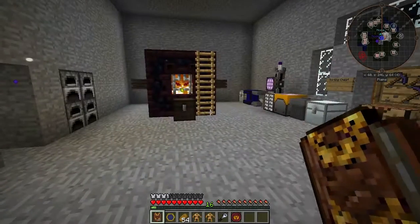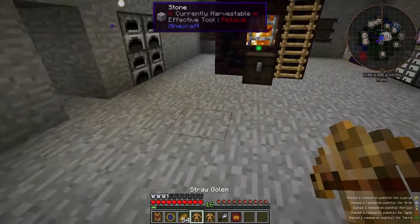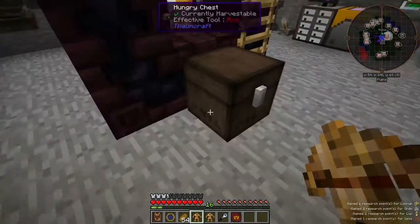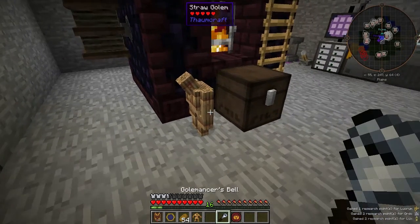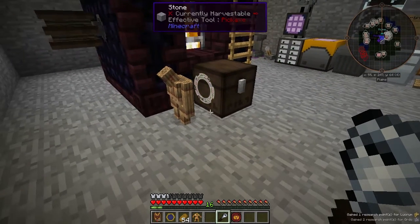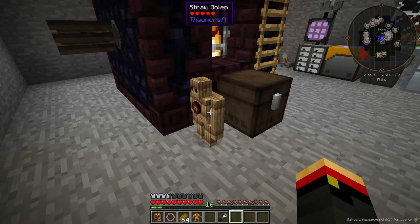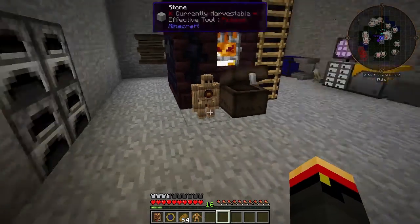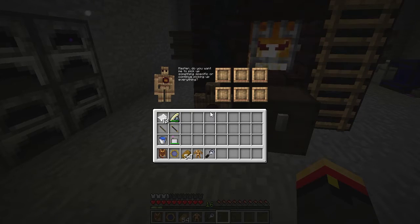Now I can have him gather things for me. Let's say I drop something down and place him on an inventory — right-click on this chest. He's now attached to it, which I can see if I right-click him with the Golemancer's Bell. He's attached to this inventory. Let's give him an Animation Core — right-click, and he has a core. You can see he lights right up, and anything I drop nearby he will pick up and put in the chest for me. Perfect. You can have him do specific things by right-clicking on him.